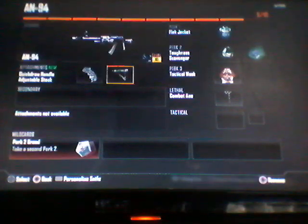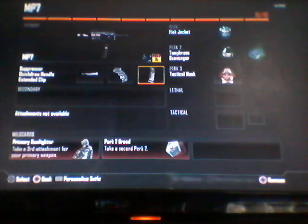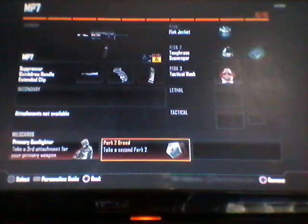Okay guys, you can see my classes. My N84 — I have quick draw, stock, and perk 2 greed, flak jacket, toughness, scavenger, tactical mask, and combat axe. MP7 with suppressor, quick draw, extended clip, primary gunfighter, perk 2 greed.